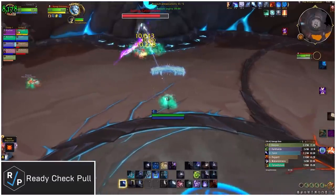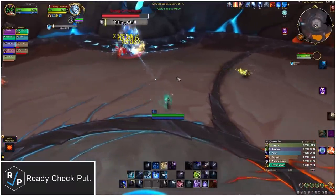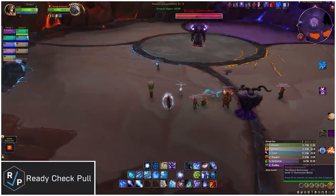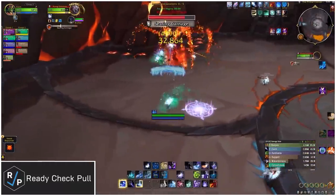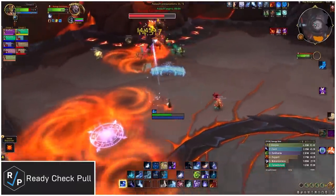This fight has two alternating phases, with phase two happening whenever the boss hits full energy. In phase one, here's what you gotta know. See these four sections on the floor around the room? Each one has an element: fire, earth, frost, or storm. You can tell which one is which by the colors on the ground or the big rocks around the room. The boss needs to be in one of these sections at all times, and you're gonna have to occasionally rotate him through each section.